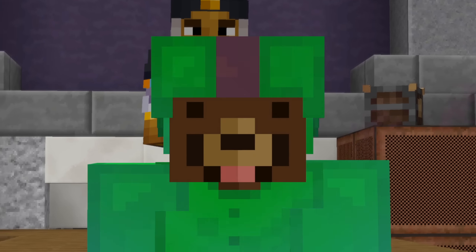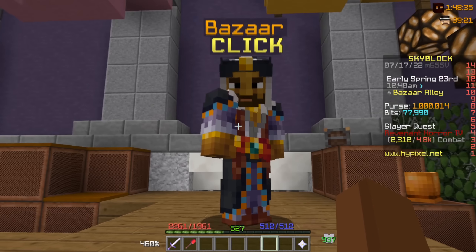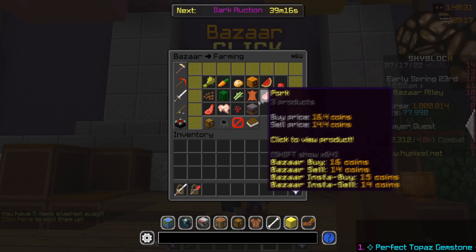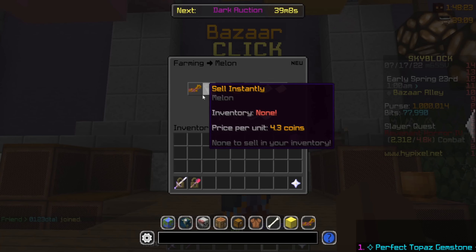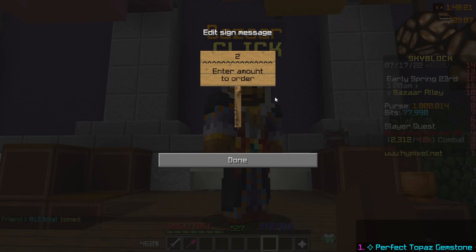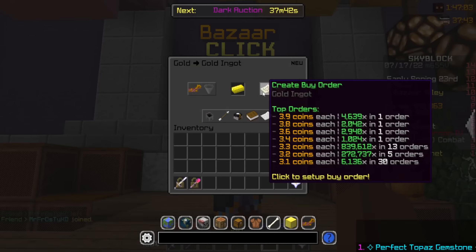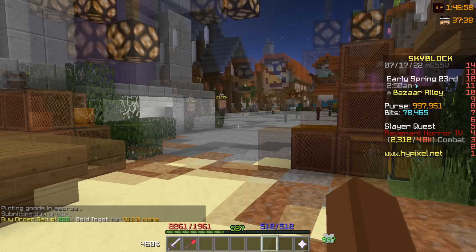If you're in the early game stages, it's actually better to craft items rather than bazaar flipping, because for the flips you do need quite a bit of money. One of the easiest items you could be doing is buying 256 melons, which is only 1.1k, and then also getting 228 gold, which is 900 coins.